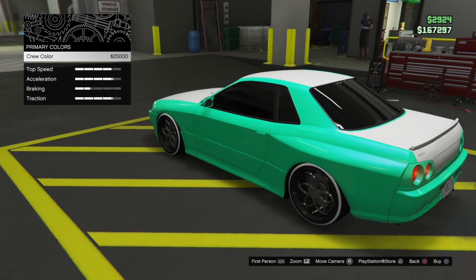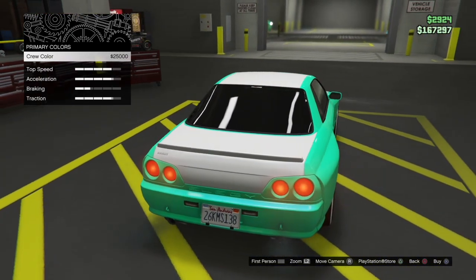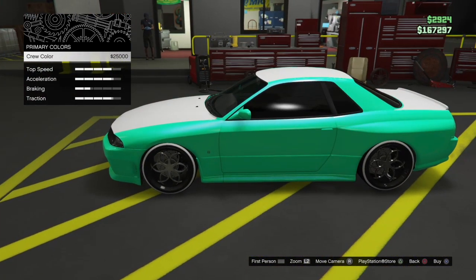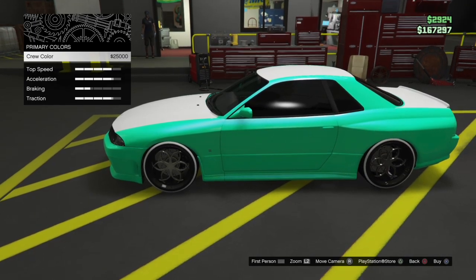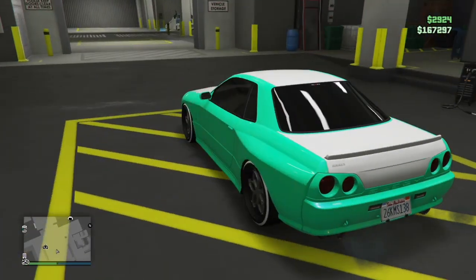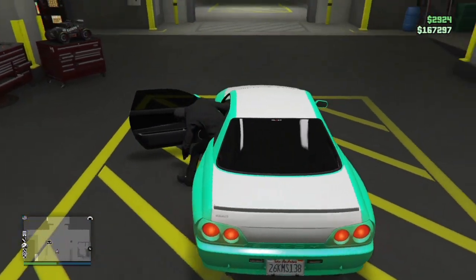Hover over here for like 5 to 10 seconds — you don't need to, but I do it anyway just to be on the safe side. Then you're going to press your PS button, which should bring you to the home screen. Then click on the GTA app to go back in.